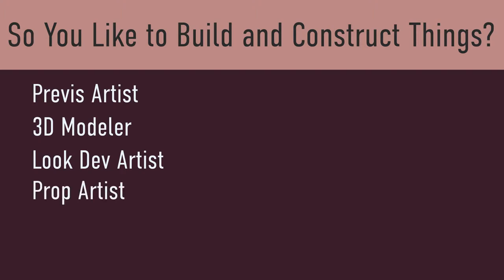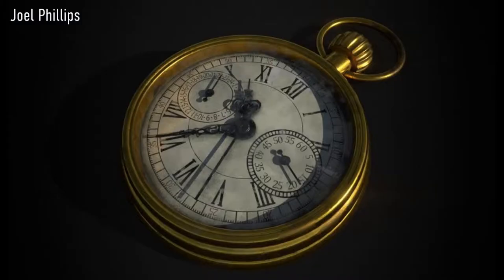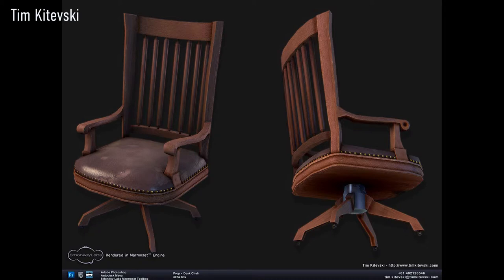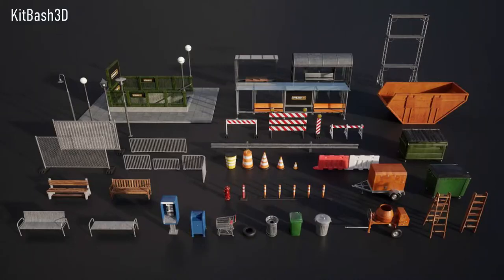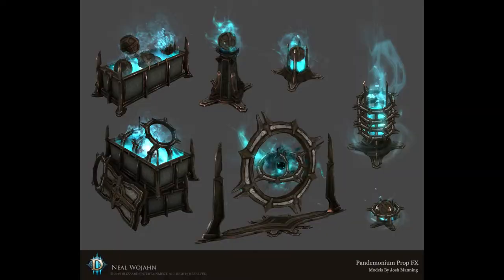Prop Artist. A 3D prop artist can work on many aspects of a game, from initial 3D blockouts for prototyping game features, to finished highly polished, game-ready assets to be handed off to level art and animation teams for game use. Artists can work on anything from organic assets such as foliage, to hard surface items like handheld weapons, or anything in between.